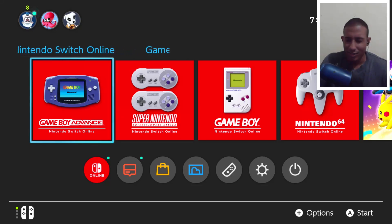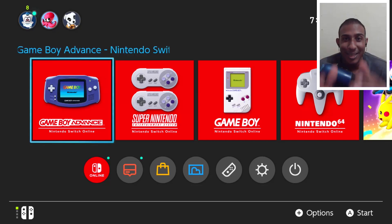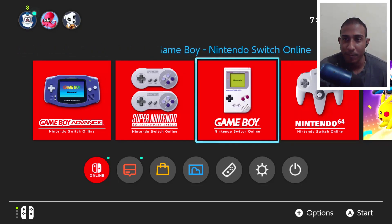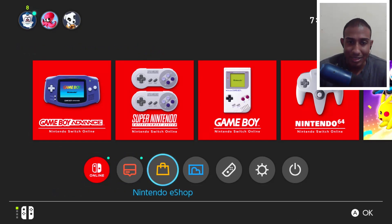Hey, what's up everybody, it's your boy Cyrus and today we are taking a quick look at the Game Boy Advance coming to the Nintendo Switch. This is super exciting, this just happened. One thing to note is you'll be able to play the Game Boy without the expansion pass, but you'll need to get the expansion pass to play the Game Boy Advance.